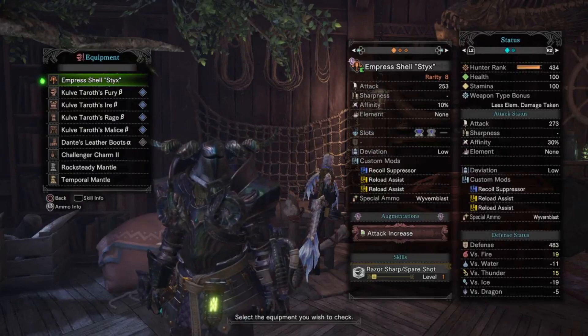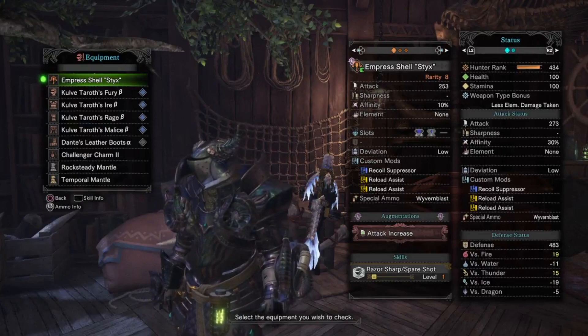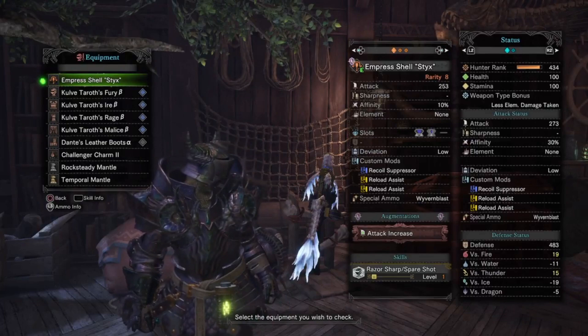Back in March, there was a patch that nerfed the overall capacity of slicing ammo as well as its ability to stagger and do damage. When I say nerf, I actually really mean balance — it was extremely broken, almost to the point where if you didn't have a Google S Whale and a Xenospareshot ammo up crit build for it, you're missing out on some serious shenanigans like the Dungpod Exploit.